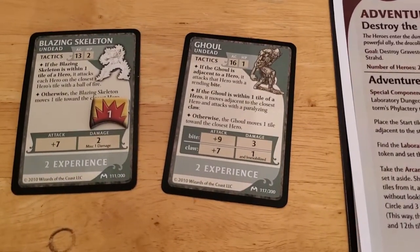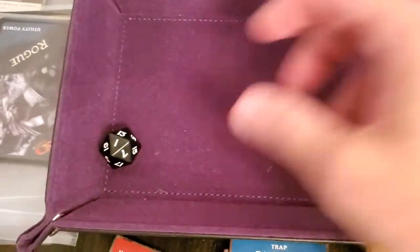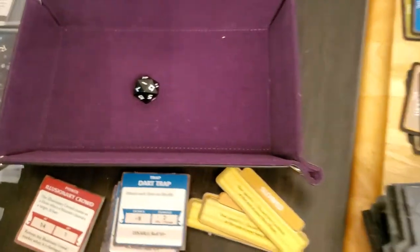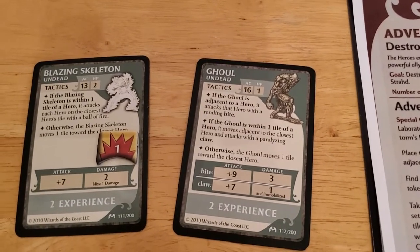I do wish the rules were a little more clear on that. Anyway, the ghoul gets a plus seven on that attack. Let's hope it doesn't hit because it'll immobilize Arjun. And that's a one — just a miss, no consequence for that, so that's going to be it.